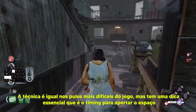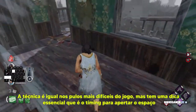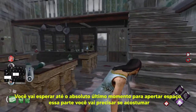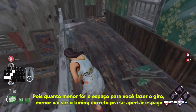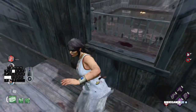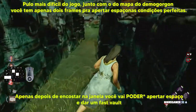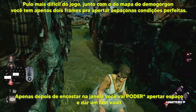A técnica é igual nos pulos mais difíceis do jogo, mas tem uma dica essencial que é o timing para apertar o espaço. Você vai esperar até o absoluto último momento para apertar o espaço. Essa parte você vai precisar se acostumar, pois quanto menor for o espaço para você fazer o giro, menor vai ser o timing correto para apertar o espaço. Se acostume apenas a apertar o botão de pular depois que entrar em contato direto com a janela.